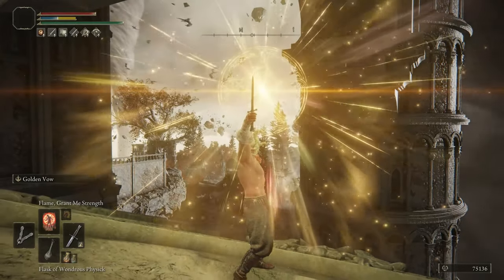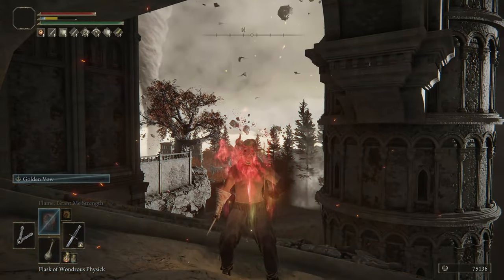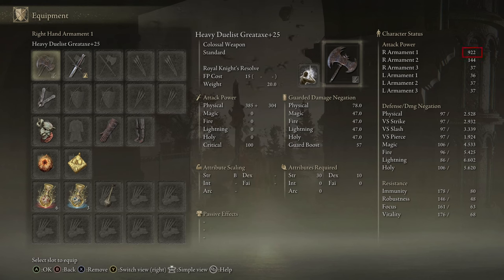So let me show you something. The Golden Vow Ash of War and Flame Grant Me Strength are the two buffs that I always grab within the first 10-15 minutes of my playthrough. On this level 1 character, with only those two extremely early game buffs, we can easily reach 922 damage. If I were to level up to say level 10-20 and put a couple points into strength, I could easily get over 1000 AR with two very low tier buffs that are immediately accessible early game.